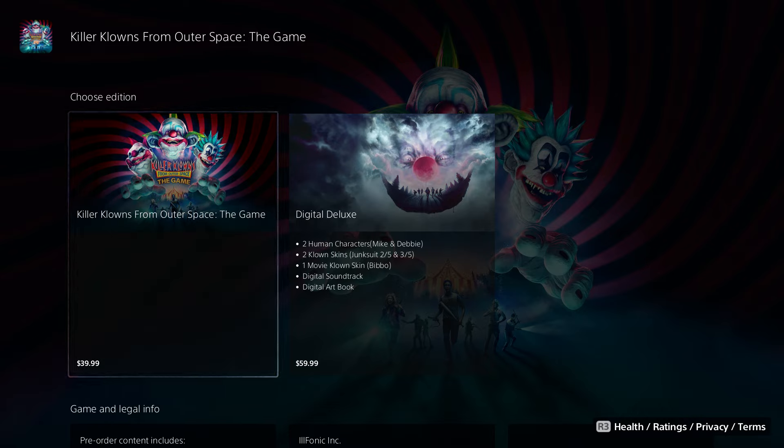The Killer Klowns from Outer Space game only costs $40, but it doesn't bring that much stuff. The $60 one, which is the digital deluxe, brings two human characters — Mike and Debbie — two clown skins, Jack and Sue, two slash five and three slash five. You also get one movie clown skin, which I believe is actually great because it's from the movie. You also get a digital soundtrack and a digital art book.